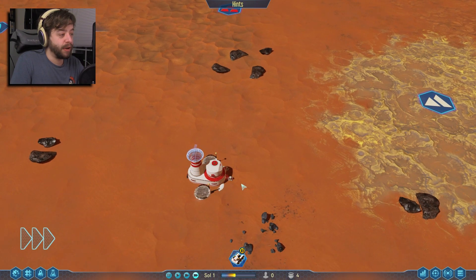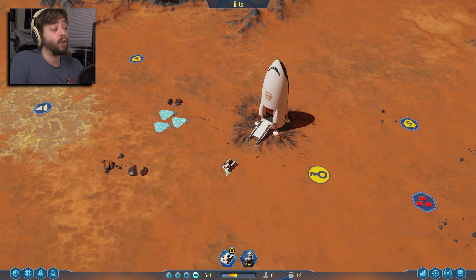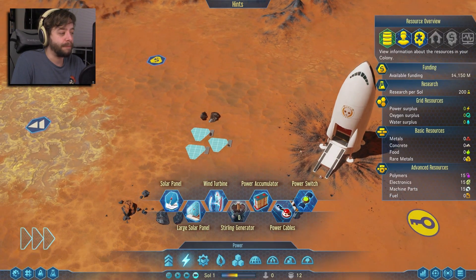So I like to get a bunch of large solar panels up and running early. We're going to drop a few down — let's get three dropped right out the gate for now. We'll speed up time. These guys are going to come over here and get this up and running, spawn a bunch of drones. And now we have a bunch of drones out and running.